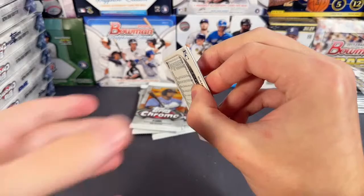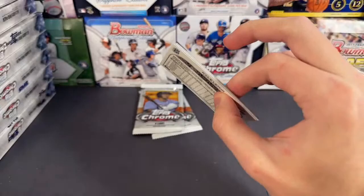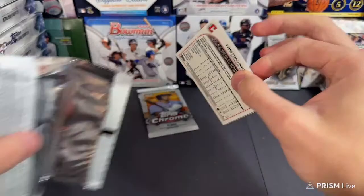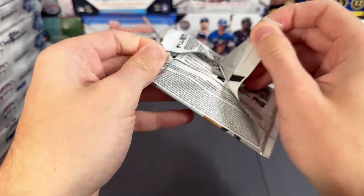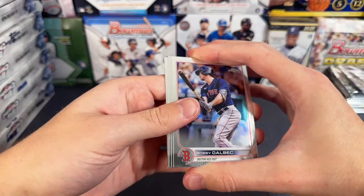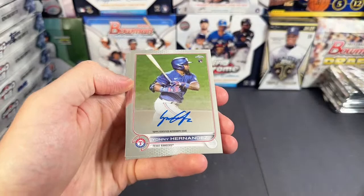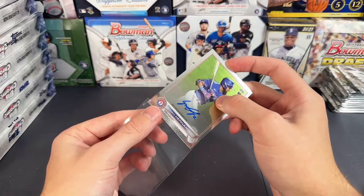Ryan Velado, Michael Brantley, Arias. Brain Belt. Luis Hill. We got India, Wander Franco, and McKenzie. Last pack — we have another auto. Another base auto — so interesting. Three autos in that box and two of them were in the same pack. Let's see who it is — going to be a Yanni Hernandez. Yanni Hernandez. So that is interesting.